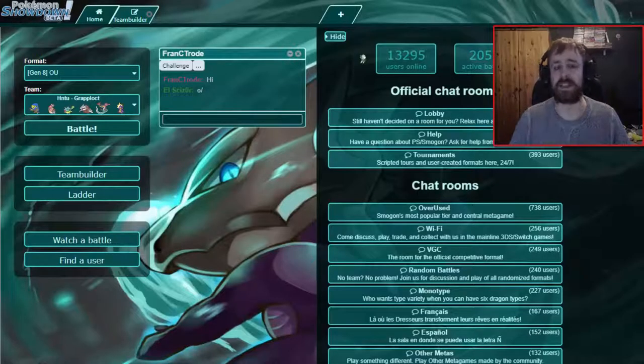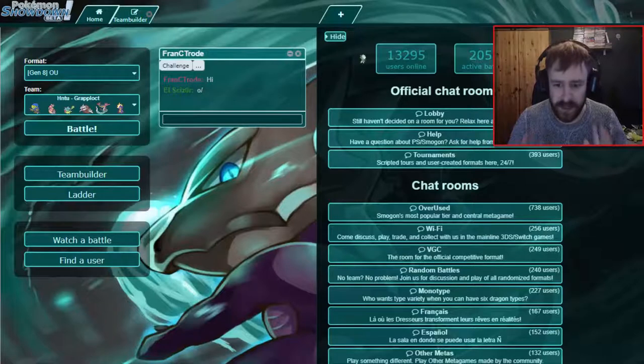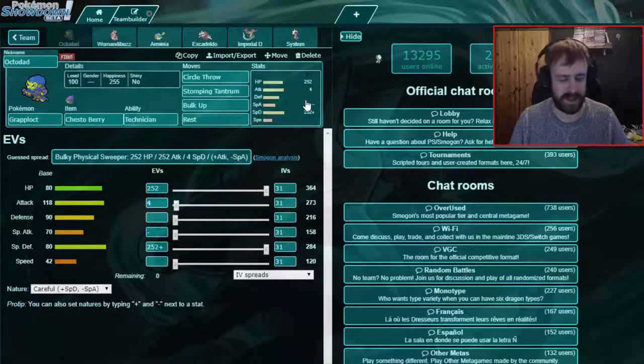Hello guys and girls, welcome back to 'How Not to Use.' What we're not gonna show you how not to use this time is Grapploct. Before we get into the team, I'm not alone — Frank, say hello to the people. Hello! Once again my friend, yes, Frank is once again with me and we are gonna use this team around Grapploct.